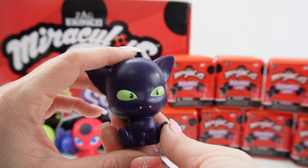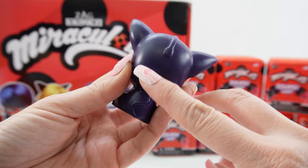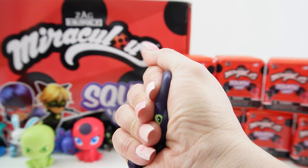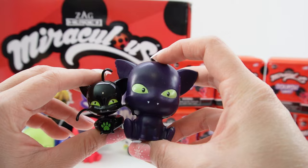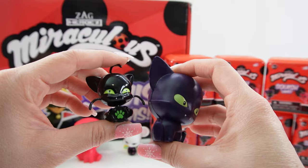And our next one is Plagg! Look at Plagg — he has big green eyes, teeny tiny teeth, and giant ears. Here in the back you can see his little antenna and his tail, and he is completely black. Let's give him a squeeze. He's so squishy. Let's compare him to his figure. The figure is a lot more black — to the point where he almost looks very very dark blue. But if you don't put him next to something black he does look very dark, so you can't say he is dark blue or dark purple or just a lighter shade of black.